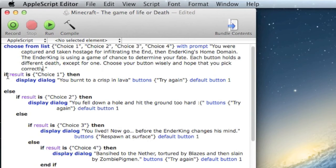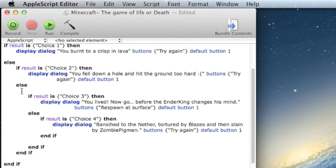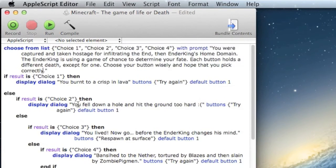Pretty much the entire application is based off of if/else statements. If the result is choice one, then it will display dialogue: 'you burn to a crisp in lava,' with a button saying 'try again' set as the default button. In order to complete the if/else statement you have to have an else underneath. Then you have another if statement, but to finish that off you have to have an 'end if.' Then there's dialogue three, dialogue four, and a bunch of end if statements.